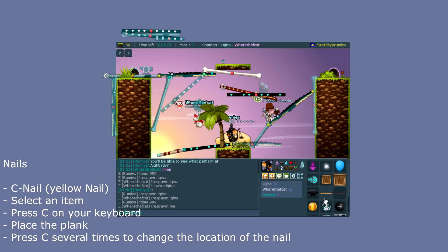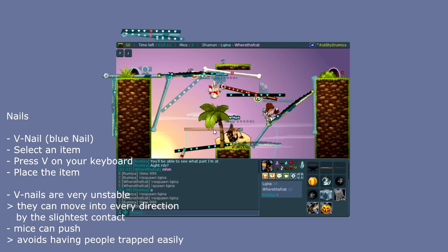If you summon a balloon with a nail, you can connect it to a mouse. You can also put nails into cannons and rotate them so they can point in pretty much any direction. The next thing we have is V-nails — the blue nails. A V-nail is pretty unstable because it just dangles.